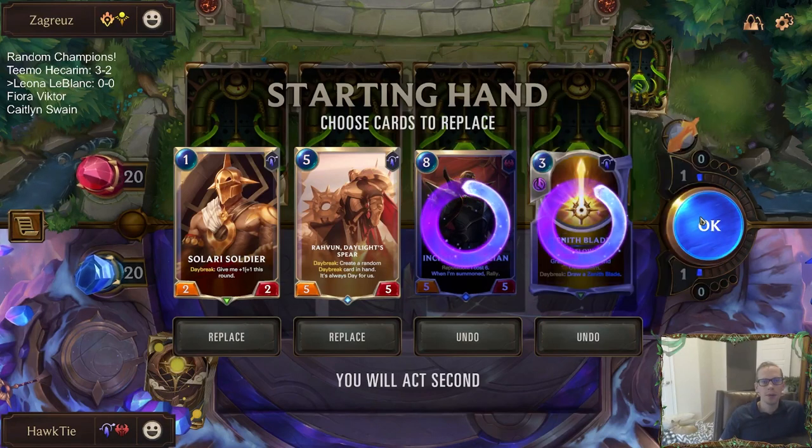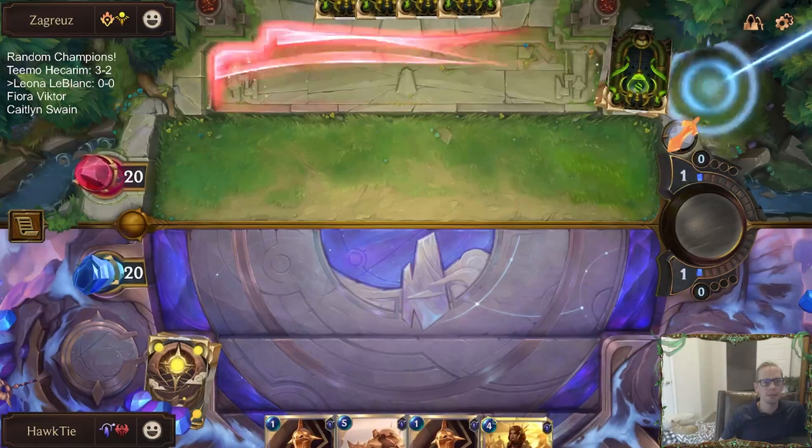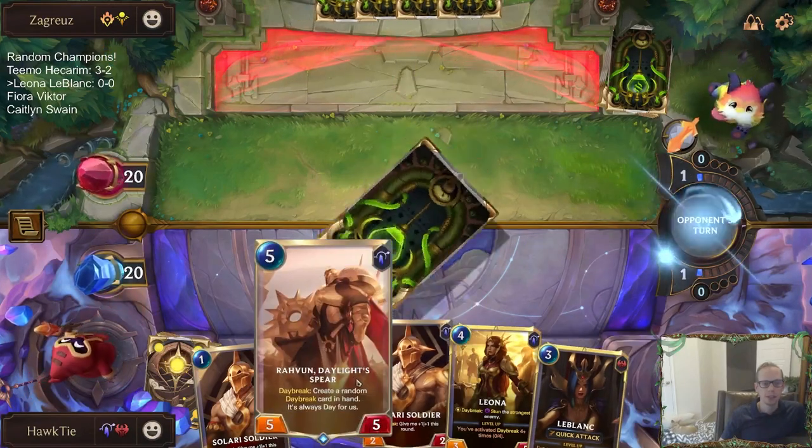Echo Vi — all right. I'm going to keep Rovin even though it's a five-mana card and you don't usually want to keep expensive cards, but Rovin is probably the card for our deck. It just makes everything else better.